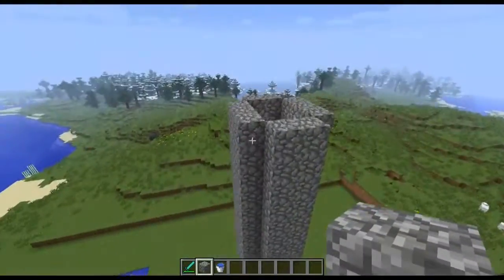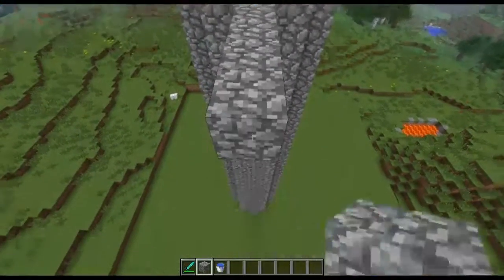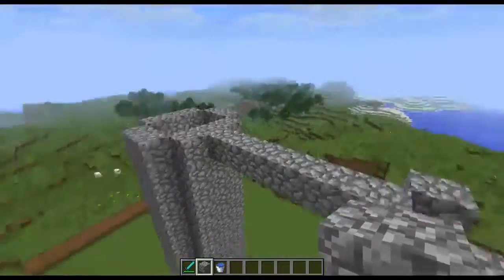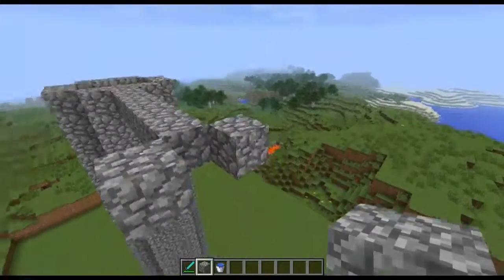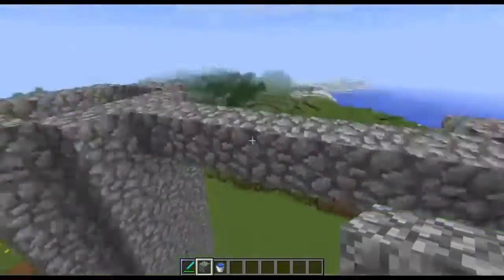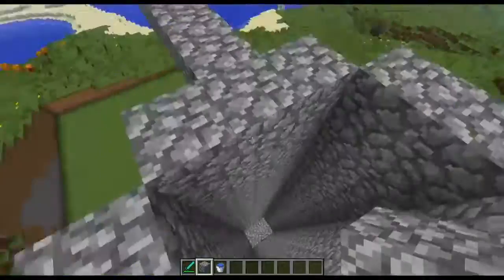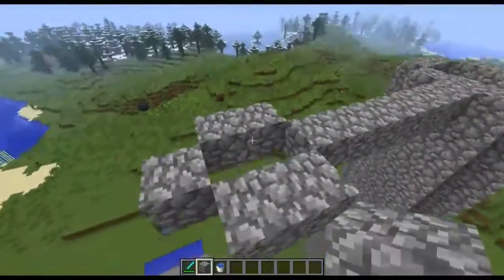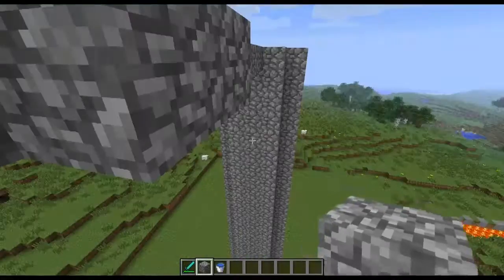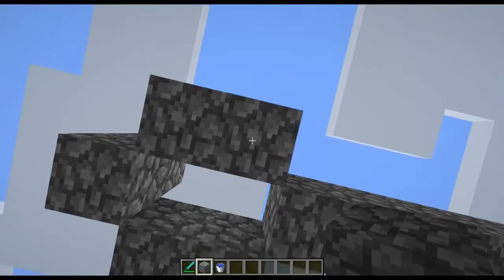That is our 22-block drop. We need the aqueduct going across the top — that's going to be seven long, not eight: one, two, three, four, five, six, seven. Water will travel seven blocks from a source block, and we only want this one to be seven long because the source block is actually going to be placed at the back, so it will just reach this edge. This is where our mob elevator is going to be. We need to put a block on top there — don't forget that block — and we're just going to build straight down with this bit.